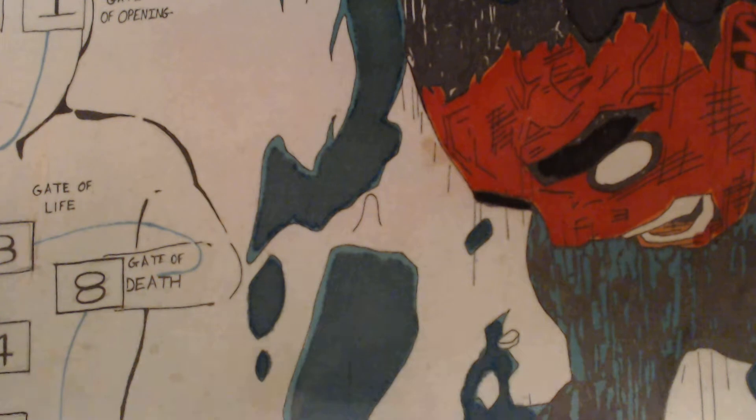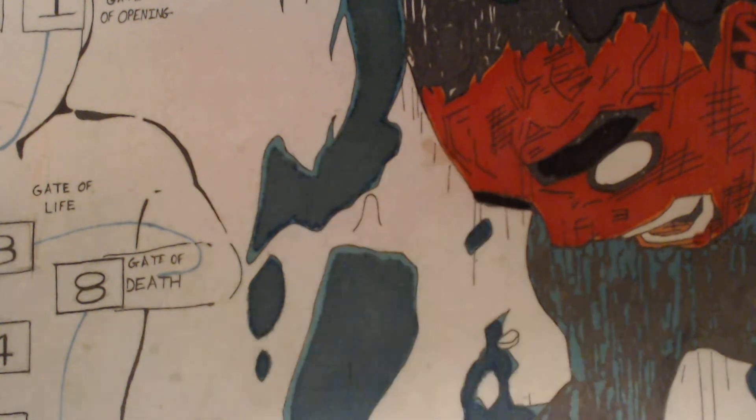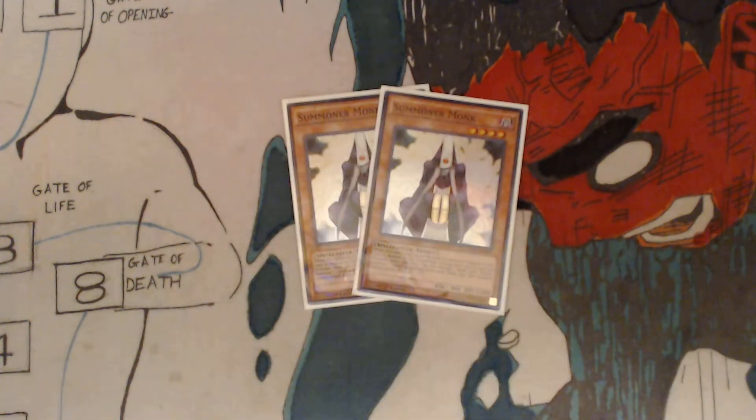You've got two Banisher of Radiance. Any card that is sent to the graveyard is removed from play instead. We've got two Summoner Monk. While this card is face up on the field, it cannot be tributed. If this card is Normal or Flip Summoned, change this card to Defense Position. Once per turn, you can discard one spell card to Special Summon one level 4 monster from your deck, but that monster cannot attack this turn.